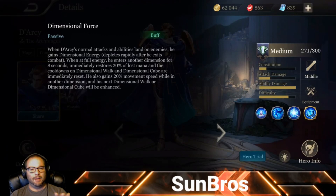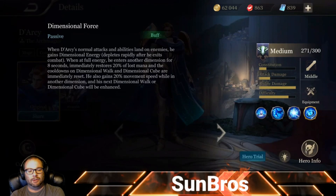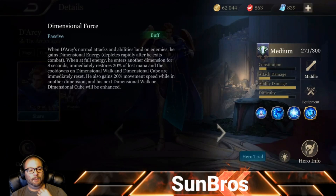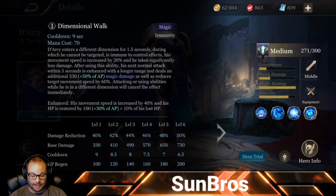Darcy's passive is Dimensional Force. Every time Darcy does an auto attack or hits somebody with an ability, he gets dimensional energy. When he fills the energy bar, he enters another dimension for eight seconds, which immediately restores 20% of his lost mana and resets the cooldowns of Dimensional Walk and Dimensional Cube. He also gains 20% movement speed and his next Dimensional Walk or Dimensional Cube will be enhanced.